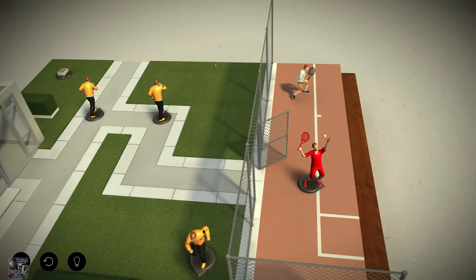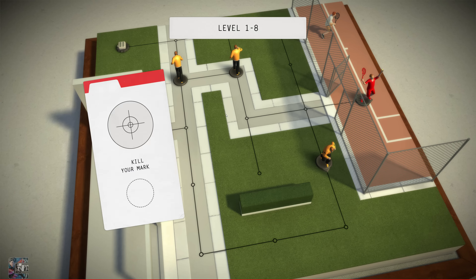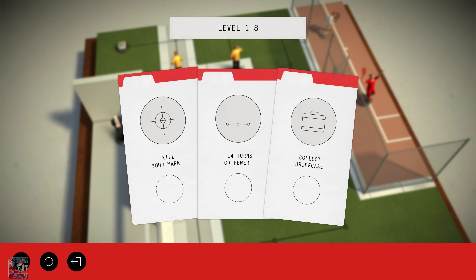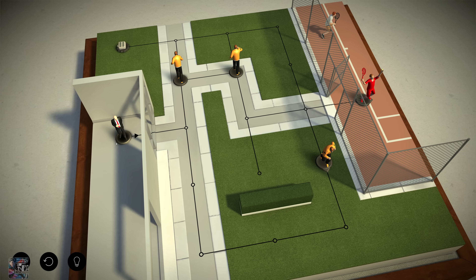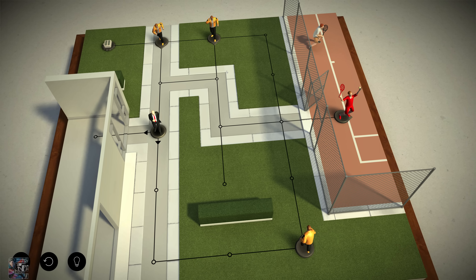Brings back so many good memories. Let's check out what our tactics are here - we got kill your mark, so he's the target. We need to do this in 14 or fewer turns, and we need to collect the briefcase. Now these ones, as you can see, they move. So they're constantly going to be moving, so the only route we have to take is down, because we'll move into him.